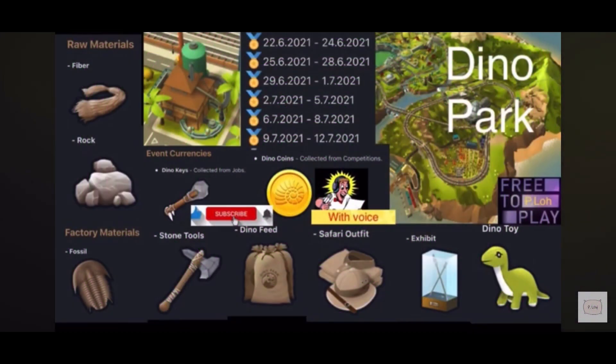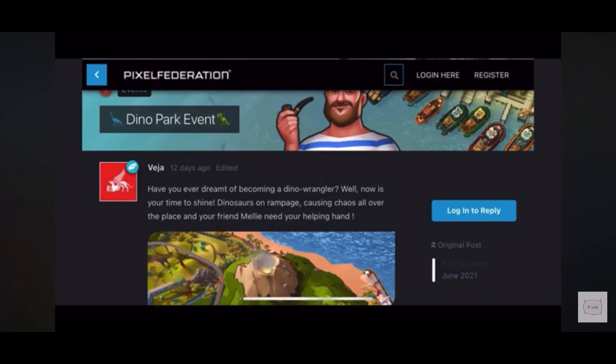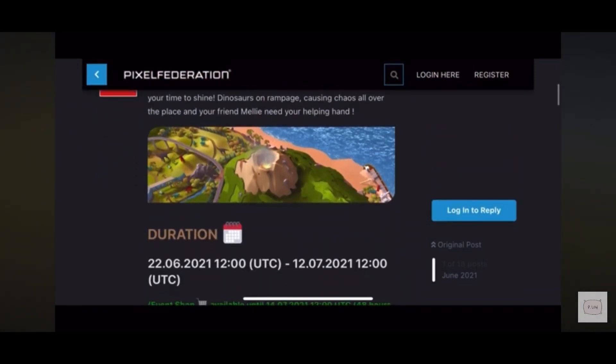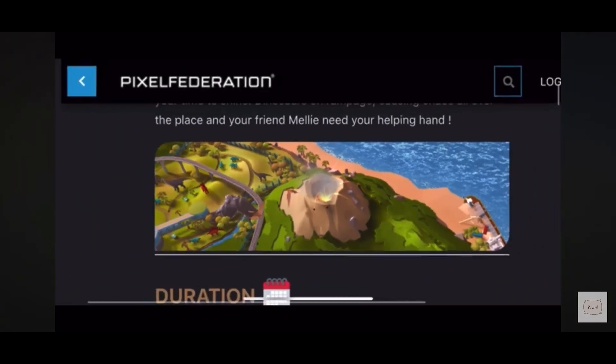Hi, welcome back to the channel. Train Station 2. Dino Park is gonna happen soon so prepare for it. Just gonna go through this stuff — it's a quick walkthrough of this Dino Park event. Really interesting here. These are the dinosaurs — you can see all the dinos next to the volcano.